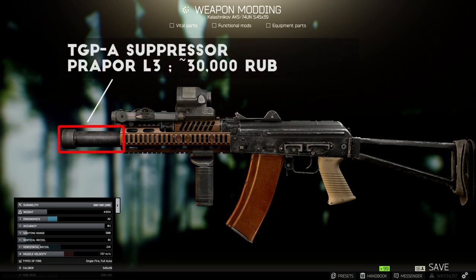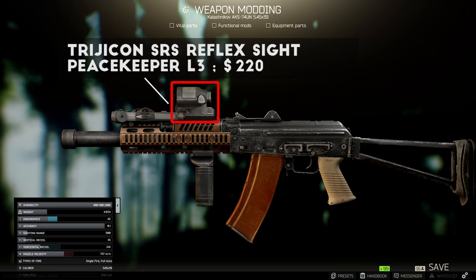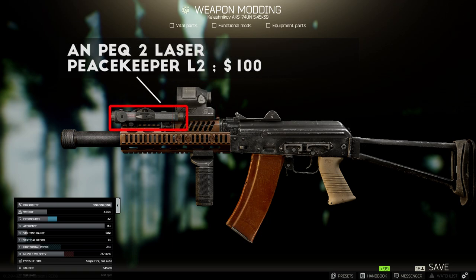So far, I have only found the TGPA Suppressor and the default 74U Compensator work with this handguard. For this build, I went with the TGPA Suppressor that I found on the flea market for about 25,000 rubles for the stealth advantage, but the default Compensator actually gives you better recoil reduction if that's what you're looking for. Next up for the new attachments, I added the Trijicon SRS Reflex Sight, sold by Peacekeeper Level 3 for about $220, and the AN-PEC-2 Laser, sold by Peacekeeper Level 2 for about $100.